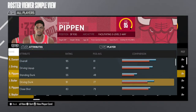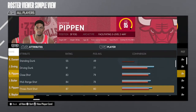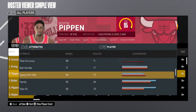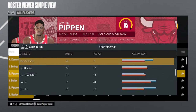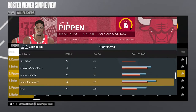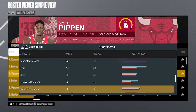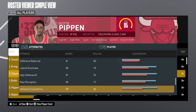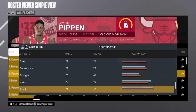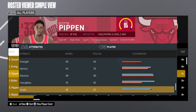On next-gen he has an 88 layup, a driving dunk in the 90s, and a three-point shot of 87 which is really good. But his physicals are weird — speed with ball is only a 69, it should be much higher. His steal is only a 75, it should be much higher; on the all-time Bulls it was in the 90s. His block is only a 55, his speed is only a 72, his acceleration is only a 72 — this is prime Scottie Pippen, it doesn't make sense.